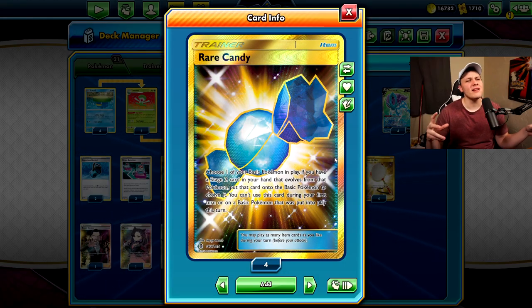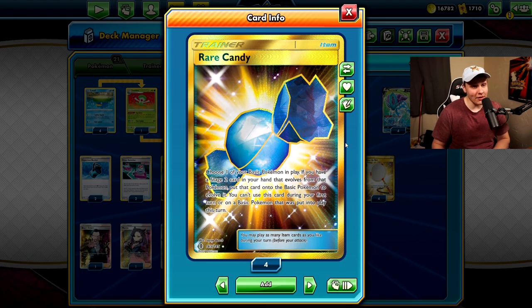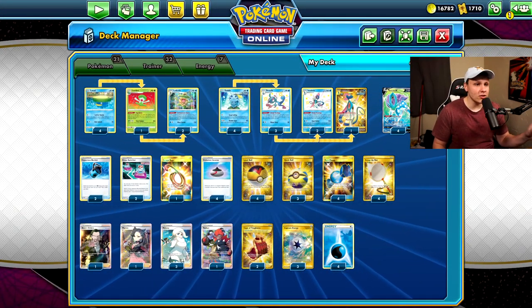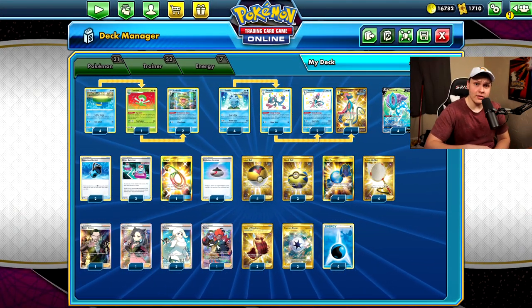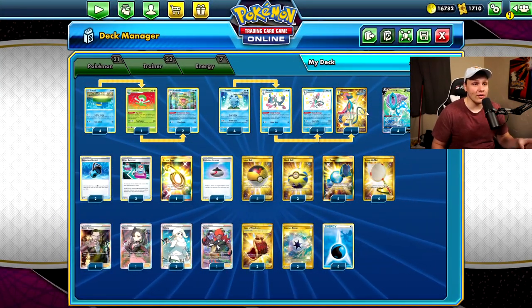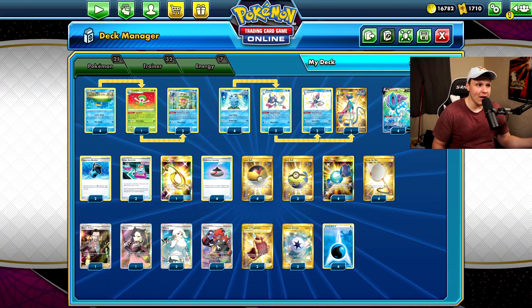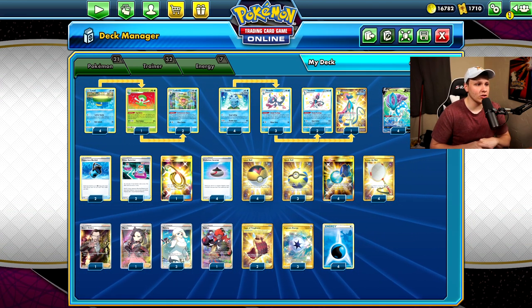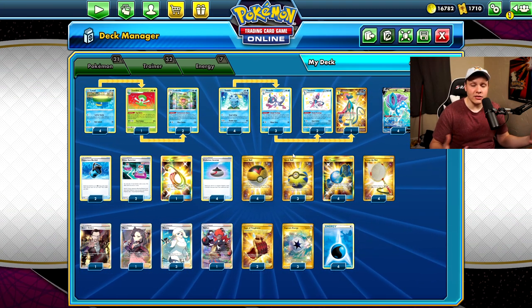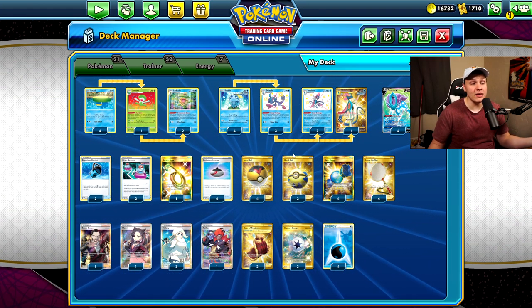We're playing a deck that is good and also plays Rare Candy. I know what you're gonna say — it's just Suicune, Inteleon, Ludicolo — and you're right, but it also plays Rare Candy and it's good in the current format. Suicune was struggling against Mew VMax when it initially dropped, but I feel like this build with a couple of changes can actually keep up with and compete against Mew VMax.